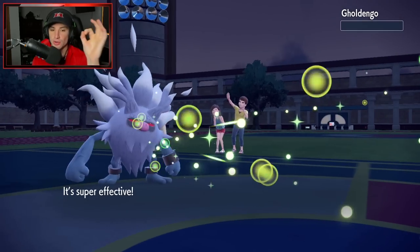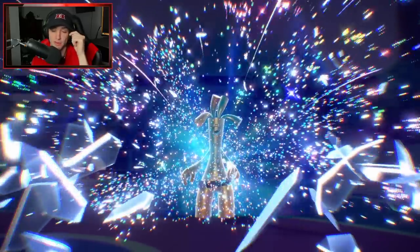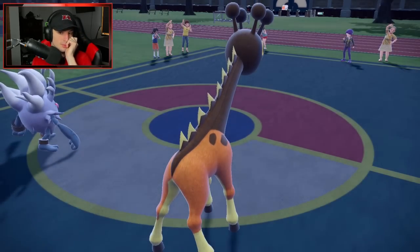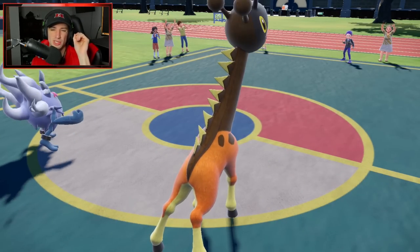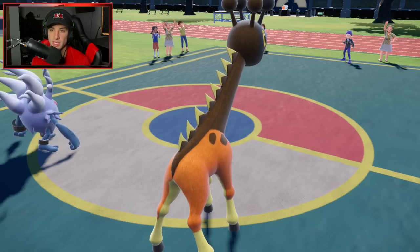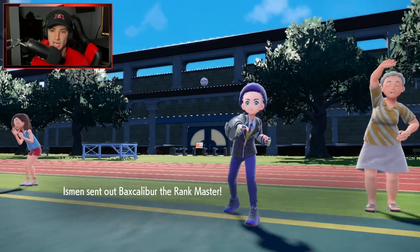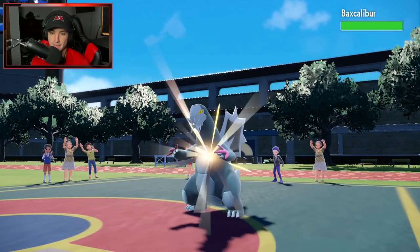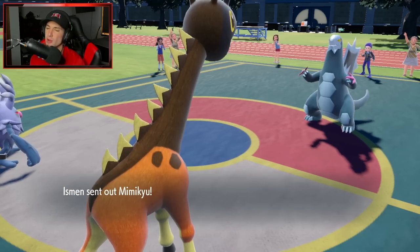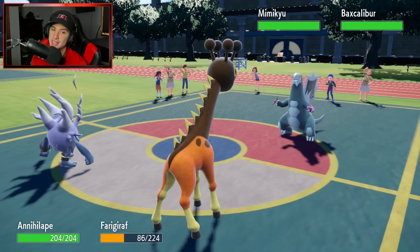I think protecting that first turn was what saved us. If we didn't protect, their U-turn plus Make It Rain would have taken out my Farigiraf. We're going to see Mimikyu come in, and I think they want to try to counter Trick Room. I might just double down into Mimikyu. Annihilate's Terastallize is Water type, so Dragon moves won't do too much damage.